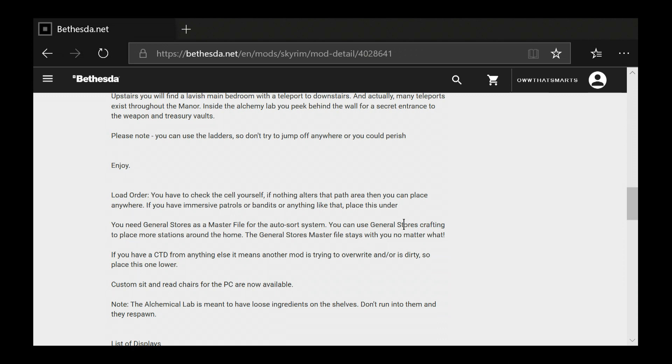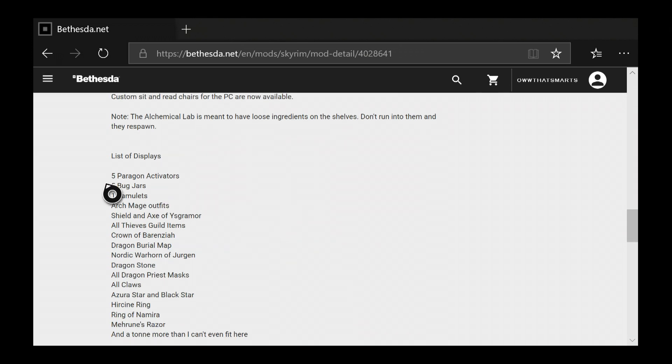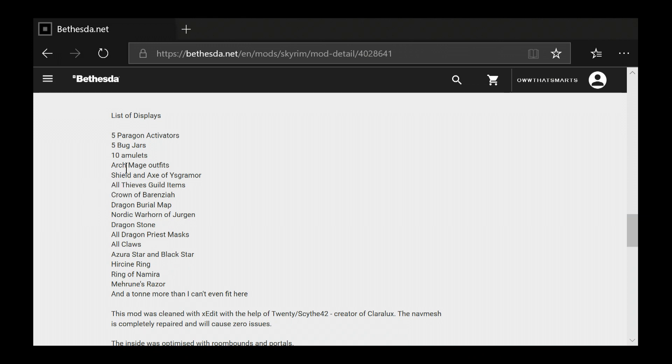I could not get any of that to work. The general stores master file stays with you no matter what. I don't know what that means. They do say if you have anything else it means another mod is dirty, so place this one under. That is possible. Or it could just be that two mods are trying to do something similar and they're affecting each other — another mod is trying to overwrite something. They're both affecting the same thing. Because this does have a couple of stores and a lot of specialized displays.